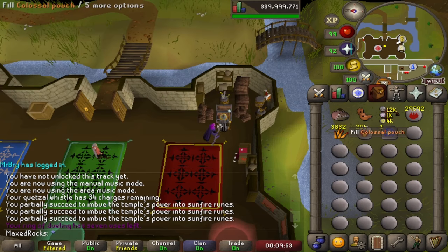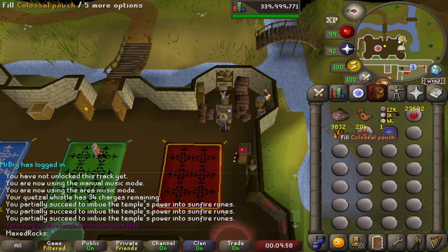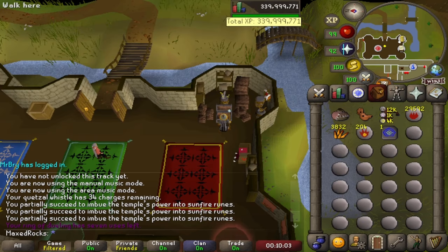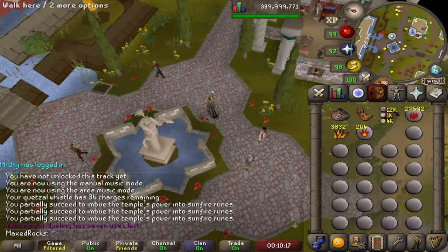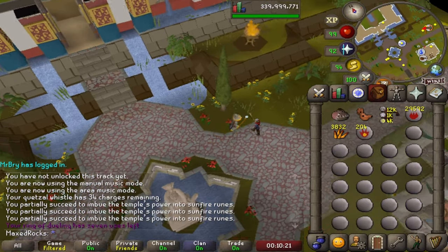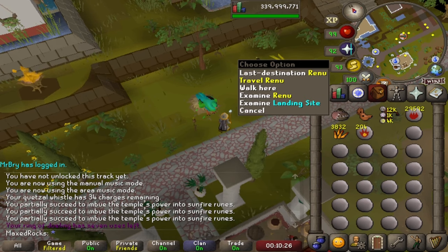These runes are used for all Fire spells, but they cannot be used with non-combat spells. However, they do increase the minimum hit of the spell — 10% of your max hit will be your minimum hit. So if your max hit is 50 with a Fire spell, you'll have a minimum hit of five, meaning you either splash or hit at least a five.